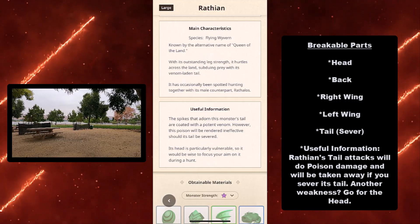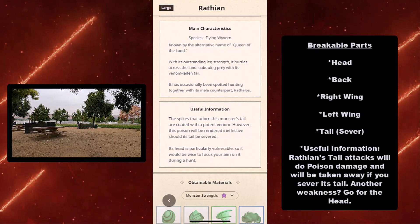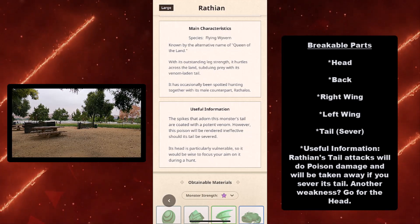Here is its useful information: Wrathion's tail attacks will do poison damage and be taken away if you sever its tail. Another weakness — go for the head.